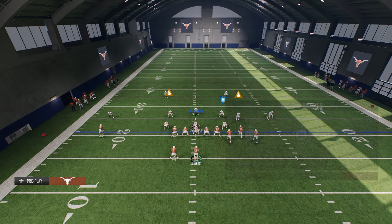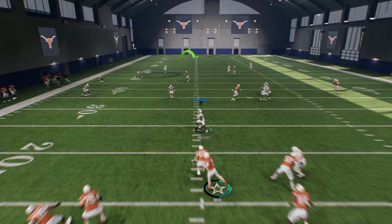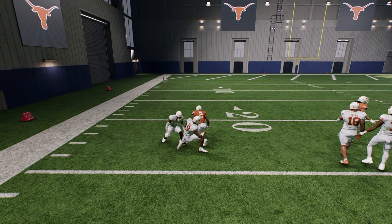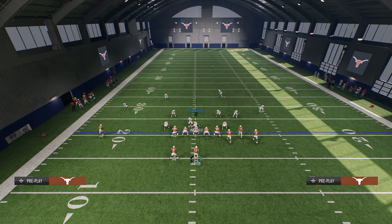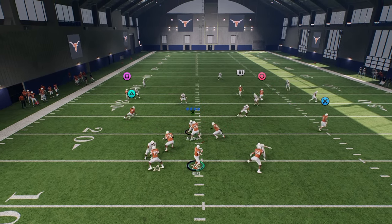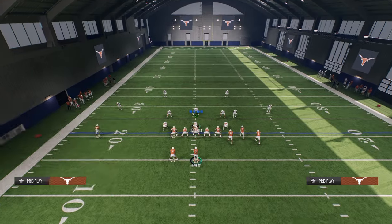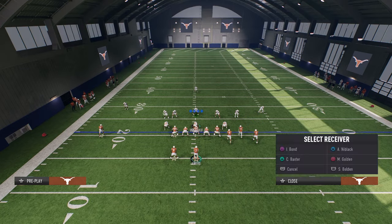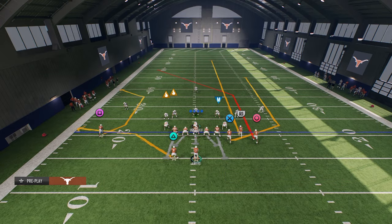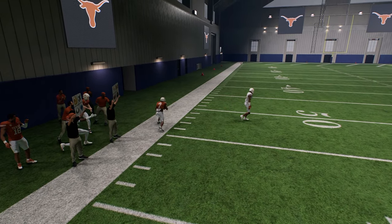The post route — even when you think it might be covered — can often get open against the coverage. Even though the deep half will play him, you can rack-catch it underneath the deep half for a really big play. A common opponent adjustment is to call Cover 3 and put that corner on the left into a deep half. When they do that, you can cut the post off in front of the deep half and it'll be open. Alternatively, if they put a hard flat rather than curl-flat underneath, you're going to be able to hit the C route wide open with easy separation.